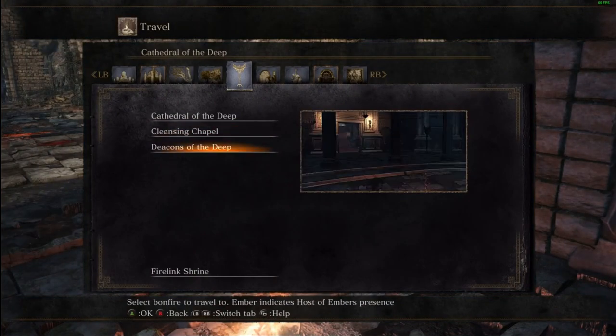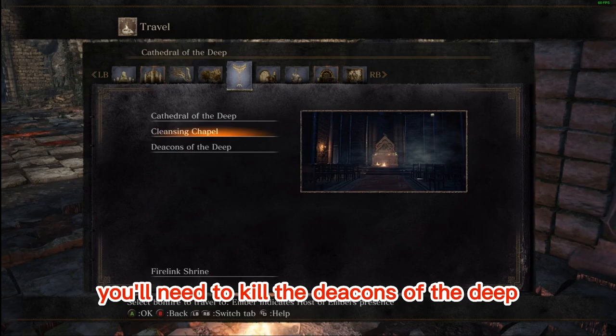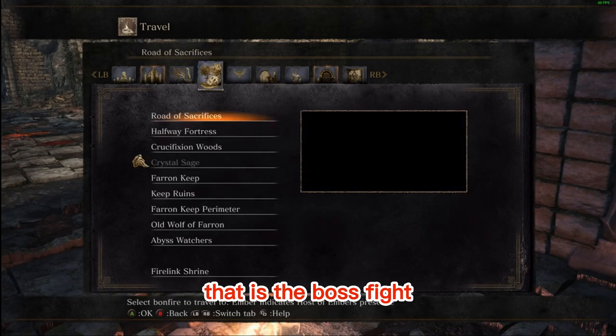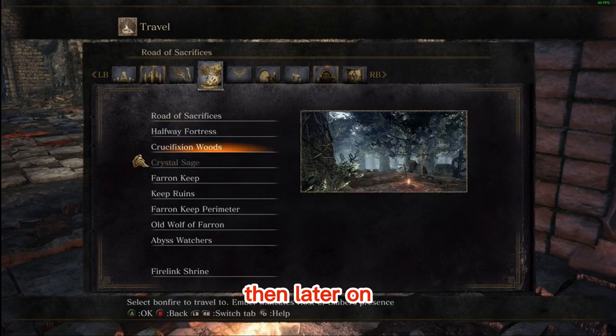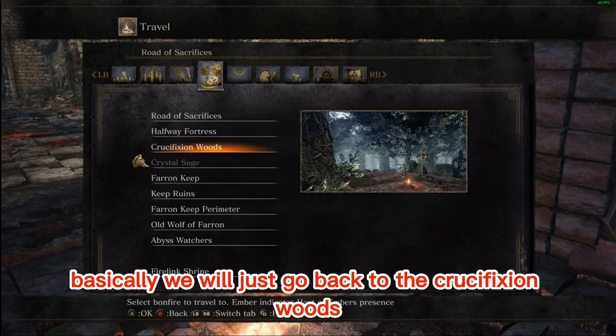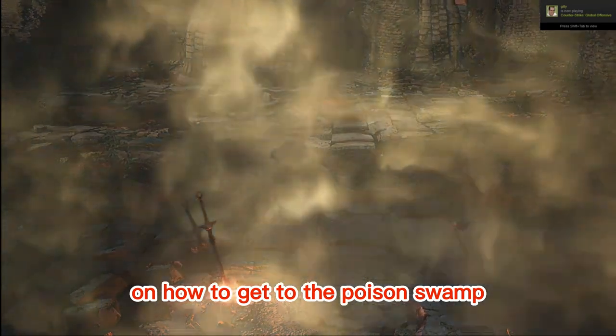Once you go to the Cathedral of the Deep, you will need to kill the Deacons of the Deep - that is the boss fight, it's called Deacons of the Deep. Then we will just go back to the Crucifixion Woods and show you the other way on how to get to the Poison Swamp.